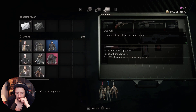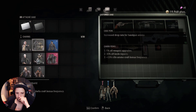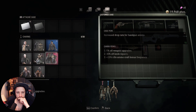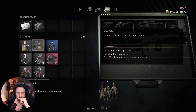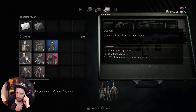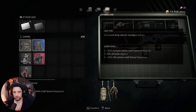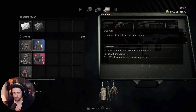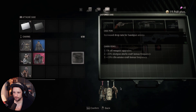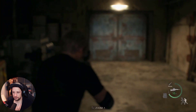30% off knife repairs. Shotgun shells — yeah I'll do... not that one, that one. And then shotgun shell center. That's good enough. Okay, let's continue on.